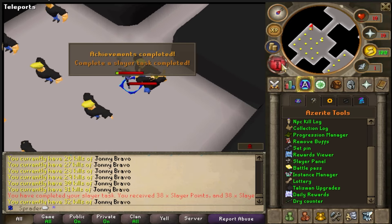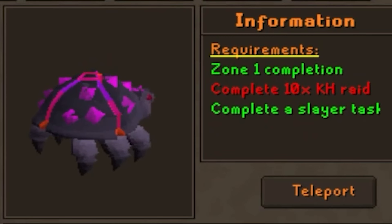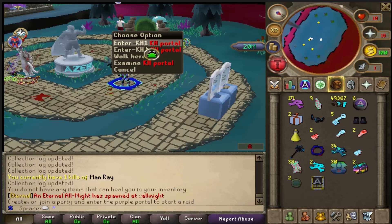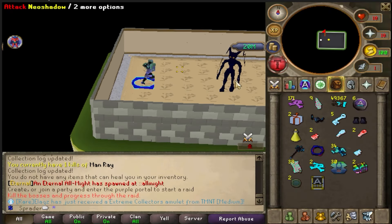We've completed the Johnny Bravos slayer task. Now all we need to do to unlock the Big Ass Crab is complete 10 K-trades. To get to the K-trade, press Ctrl+R on your keyboard — it'll teleport you to all the portals. Click to enter the KH1 portal and you'll be inside the raid instantly.